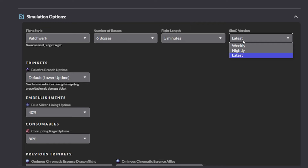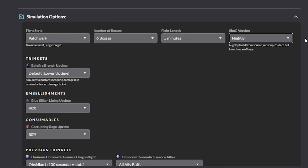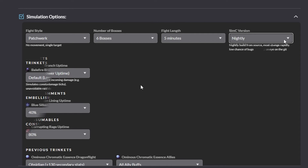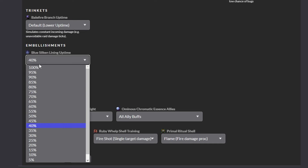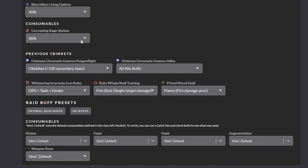The SimCraft version can be weekly — meaning it has weekly updates to the tool — nightly, providing recent nightly updates with some bugs here and there, or latest, updated very often but also with the highest chance of bugs. Here you can also tweak trinket or embellishment uptimes. For example, the Blue Silken Lining embellishment is only active while you are above 90% health, which will not be the case 100% of the time, so you can lower the uptime to a more realistic percentage, depending on the content difficulty and your team's skill.